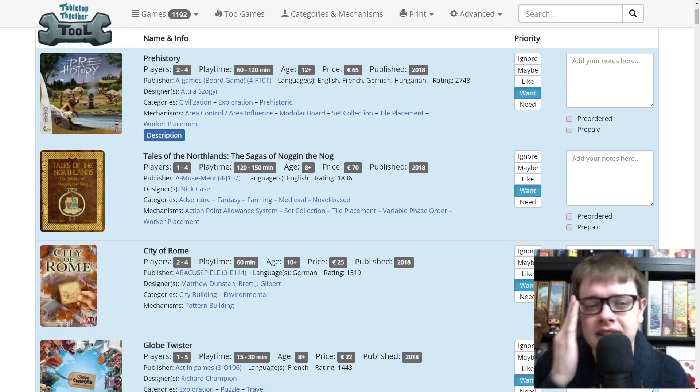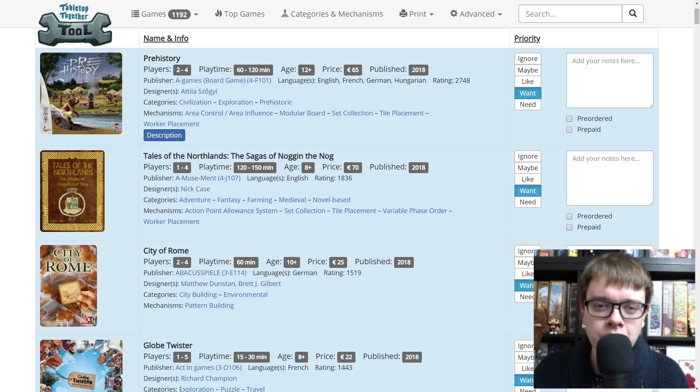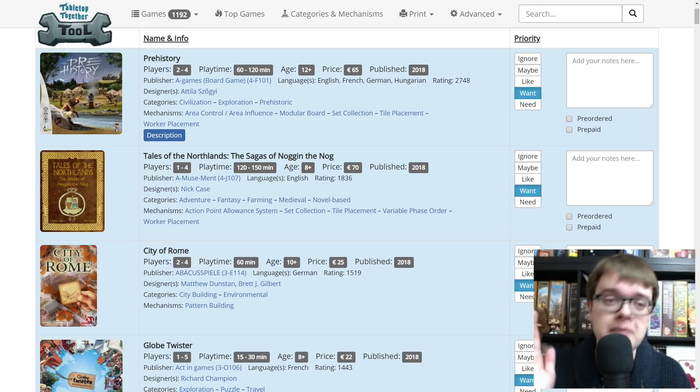City of Rome is coming from Abacus Spiel in Hall 3 E114. It's a city building tile-laying game from Brett Gilbert and Matthew Dunstan, who are the designers of Elysium and Professor Evil and the Citadel of Time. New games coming out from them, it's on my radar. Raids is apparently a very good one from them, but it's got fighting between the players so I'm not really interested — but check that one out too.